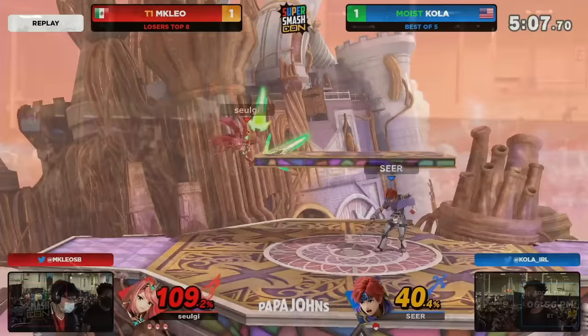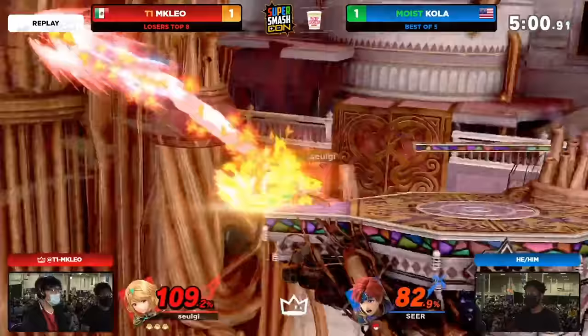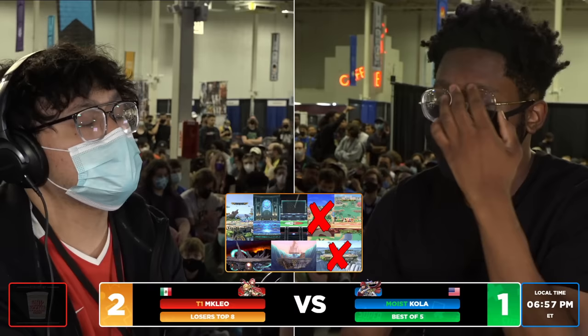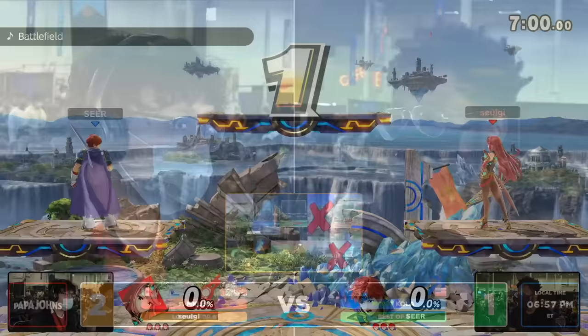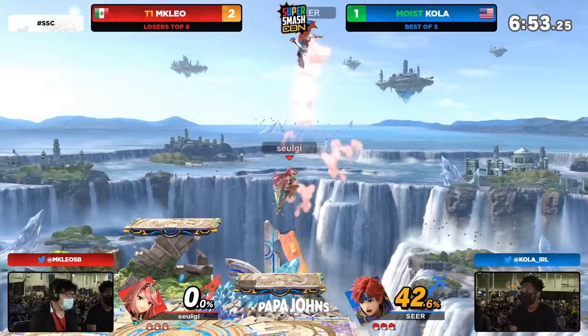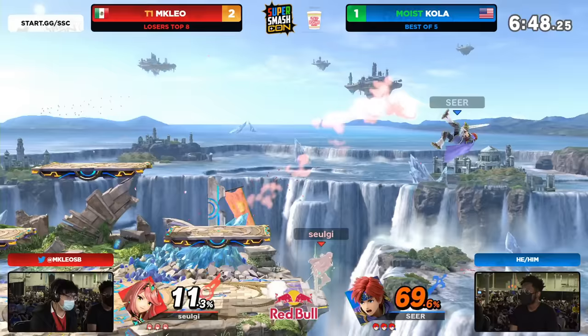MKLeo — what a showing. The three-stock, what a message. I just got to say, Leo's Pyra is so impressive. I feel like Pyra gets overshadowed so much by Mythra. Obviously Mythra is a very, very strong character, but I love seeing Leo's Pyra really come out and show how messed up Pyra is too. They're both broken. Because it's usually that swap up when it comes to being aggressive on the ground in that middle percentage range that Leo excels with Pyra. Here at early percent we see the bread and butters coming in from Mythra, but already at 69% for Kola.